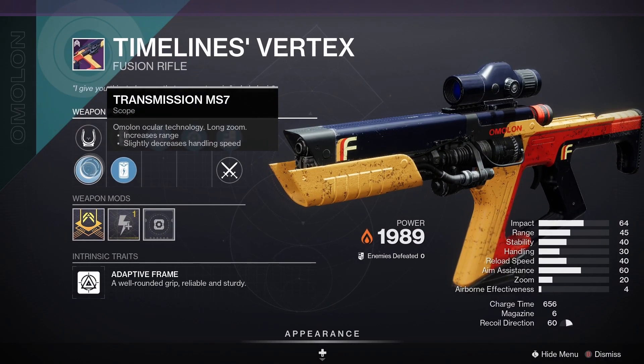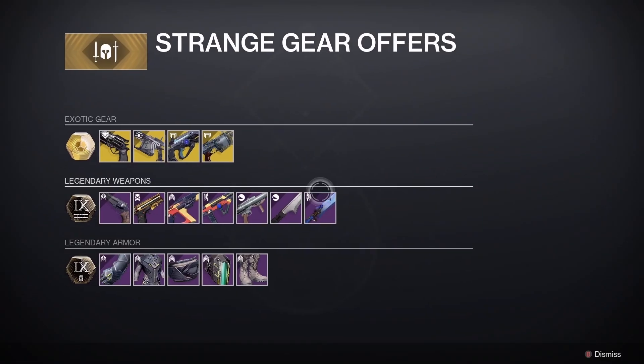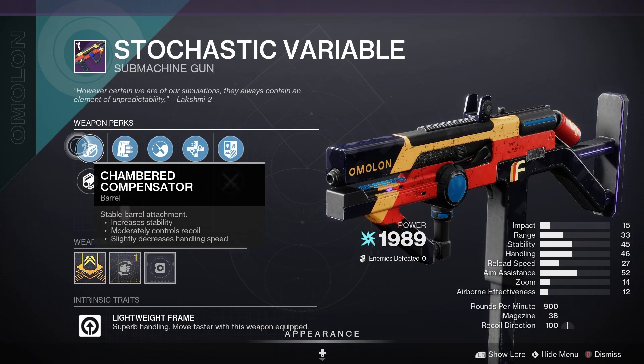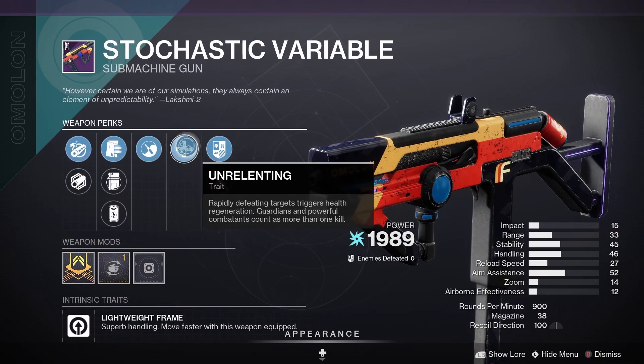Timeline's Vertex has Transmission, Accelerated Coils, Lead from Gold, and Snapshot Sights — that's not too bad. Also another future walk-up weapon, the Stochastic Variable, with Chamber Compensator, Appended Mag, Zen Moment, and Unrelenting.